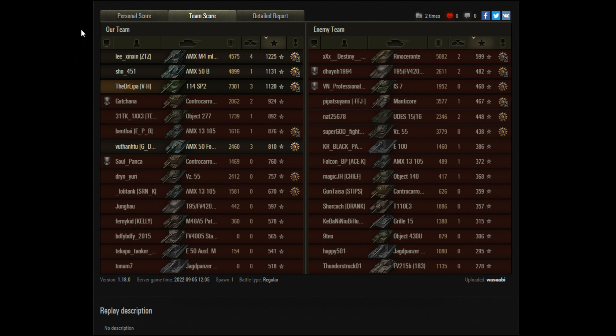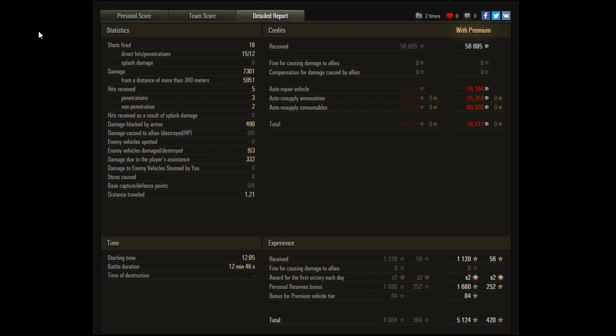And on the other side, the Rhino did 5k - so great result there for that player. And we've got the Manticore doing 3.5, great for a light tank, and the VZ doing 3.7. So they were also sort of trying to carry their team - and unfortunately they couldn't take that through to the end. So what did it cost him? 18 shots fired, 15 connected, 12 of those penetrated. Firing basically most of his standard ammunition until the end when he ran out. But what really cost him was his consumables - the premium consumables cost him 60k, ending up with a loss of just 16. So not too bad.